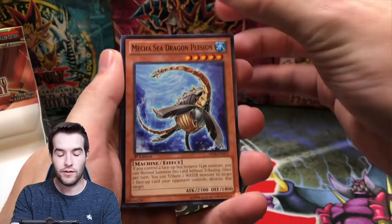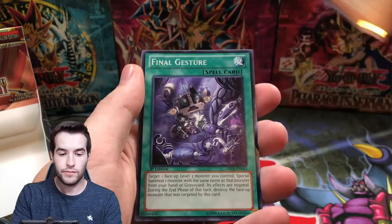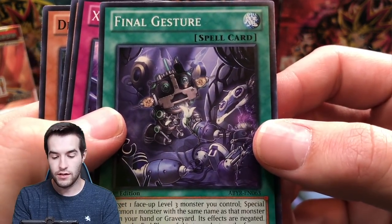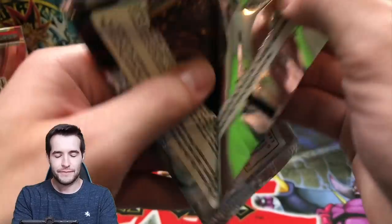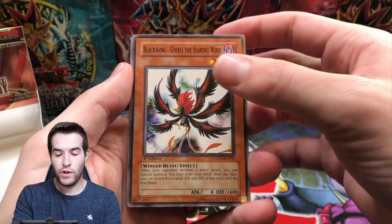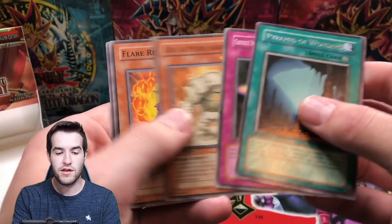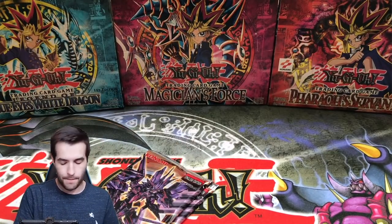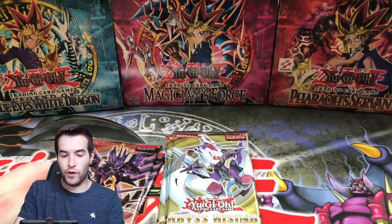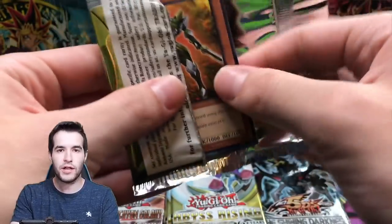Overall this opening is going pretty well — if we can pull the ghost rare it's just going to be insane. We got Tripod Fish, Puny Penguin, Caesar, and Final Jester. Black Wing Ghibli, Initialize, Interceptor, Bombardment, Pyramid of Wonders. All right, let's get this box out of the way — we have two packs left here, four packs here, and one pack there. Seven packs left out of 60 — it's been a long opening, hope you guys have enjoyed it.